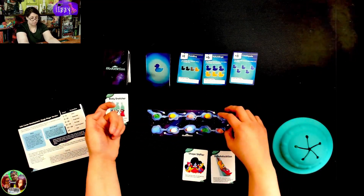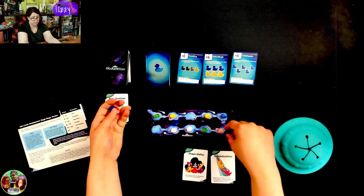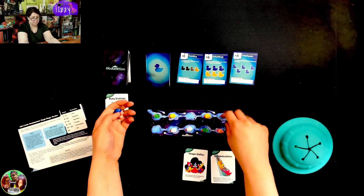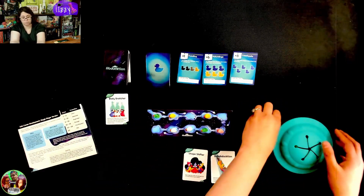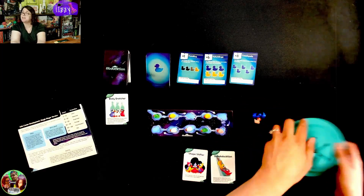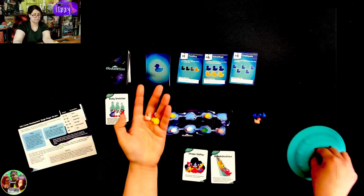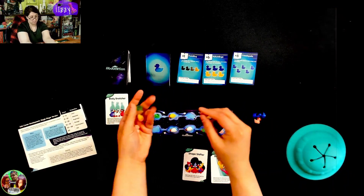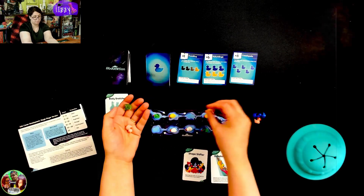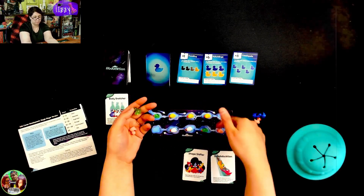I think I'm going to start with this body snatcher. So I'll remove three ducks — this one, this one, and let's say this one — to see if maybe we could get a green there. So those will go in the pending area and then we will grab three more: one, two, and three.